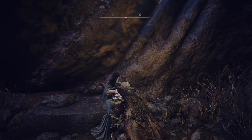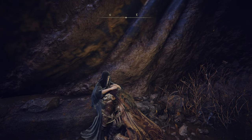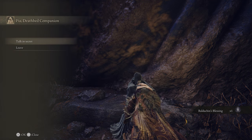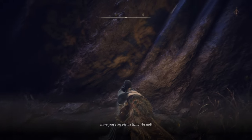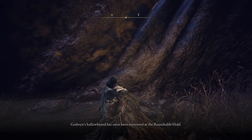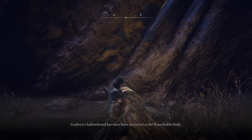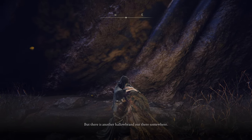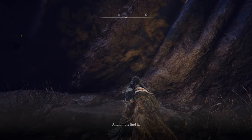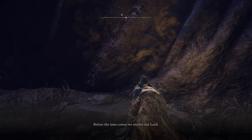I just want to see if there's more conversation to be had. So you still get the Baldurkin's blessing — but look at what happened to my health bar. 'Talking secret. Have you ever seen a Hallowbrand? When the first of the demigods died, his flesh was marked with the half-wheel wound of the centipede. Godwin's Hallowbrand has since been recovered at the Roundtable Hold. But there is another Hallowbrand out there somewhere, and I must find it, before the time comes to receive our lord.'